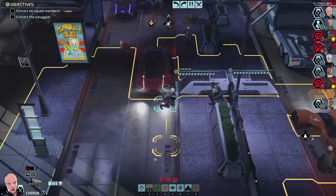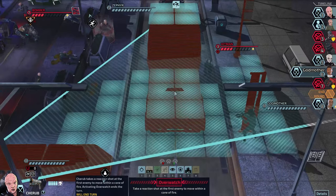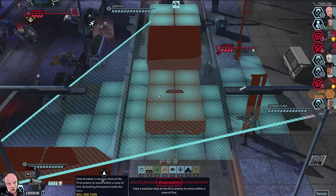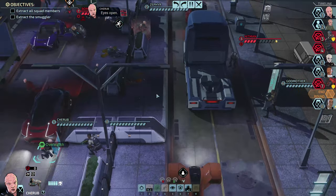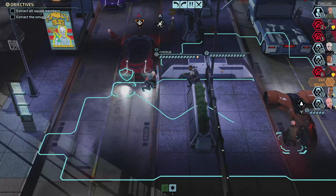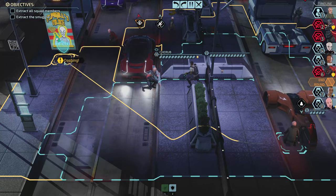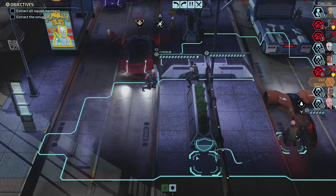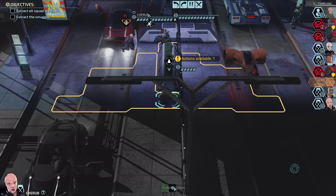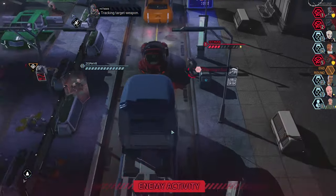I don't really have great options — I might try to overwatch the hitman in case he decides to make a move, although he might try to hit Zephyr. You really need to not be there. I should have done this differently — come here and hunker down. This is very dangerous. He's going to flank Zephyr here.